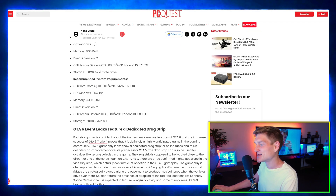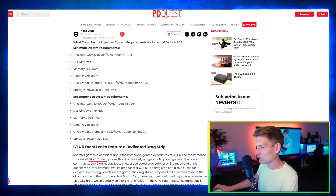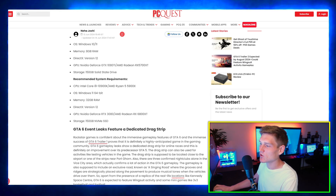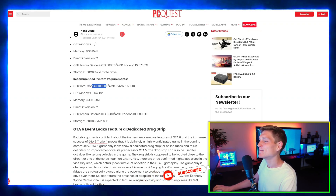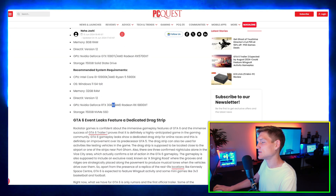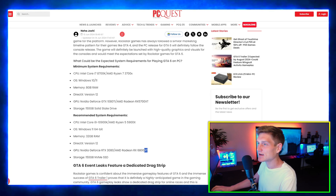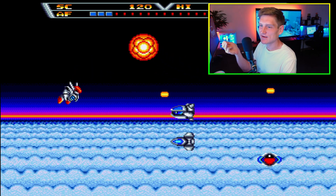These are the minimum system requirements you're going to need for GTA 6. The recommended specs include the 10900K — which I'd guess is equivalent to something like an i5 14th gen or a 13700K — and then the recommended GPU is an RTX 3080 and the AMD Radeon RX 6800 XT.